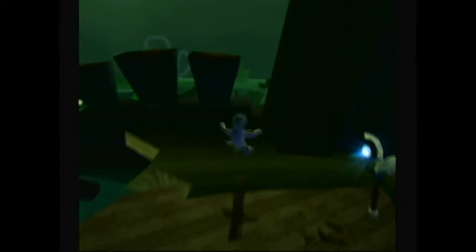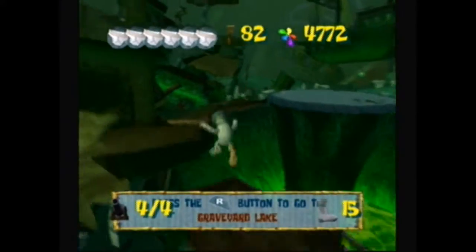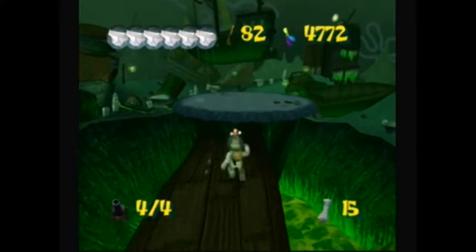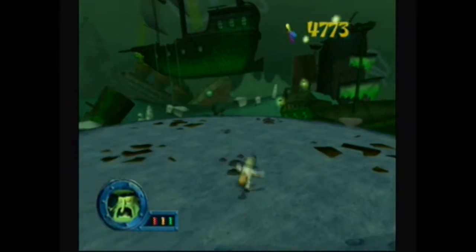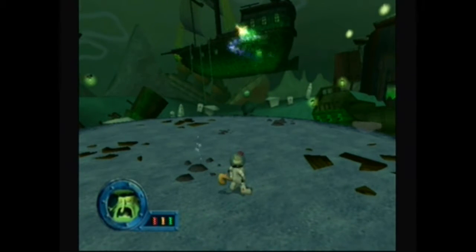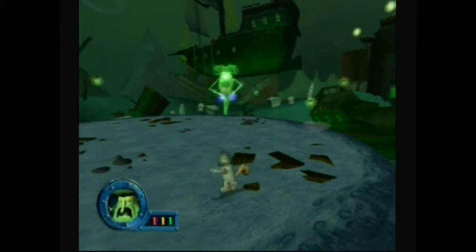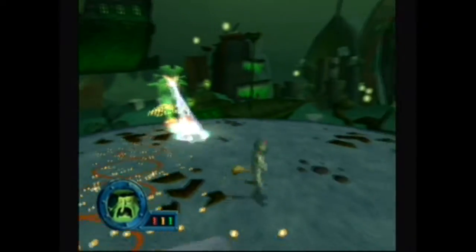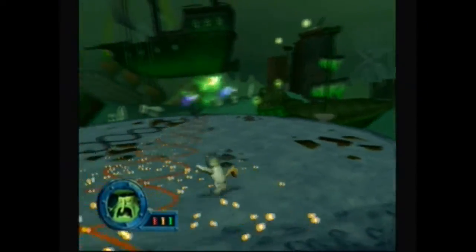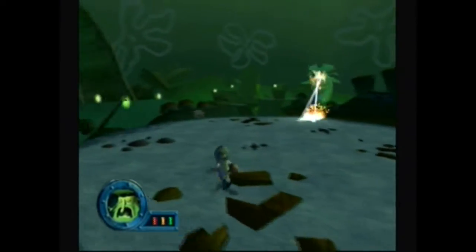Now what happens if I go back? I can go back, right? Graveyard — wait, no, I don't want to do that. Oh well, I guess I'll just fight the Flying Dutchman. Yep, next boss — and it's a lot easier than Prawn, I'll say that. Pretty much run and jump to avoid the lasers, then he's going to try and breathe fire.